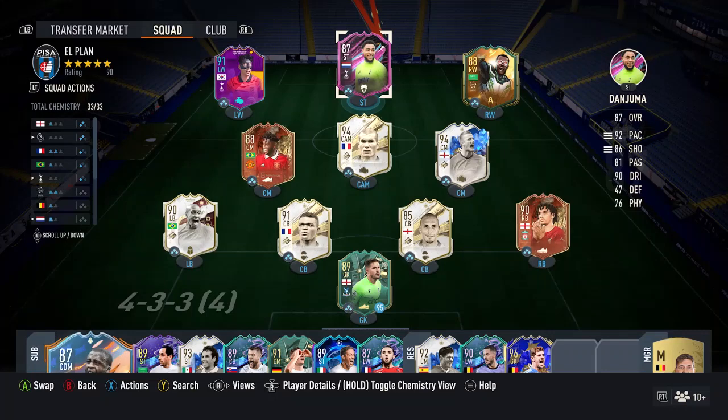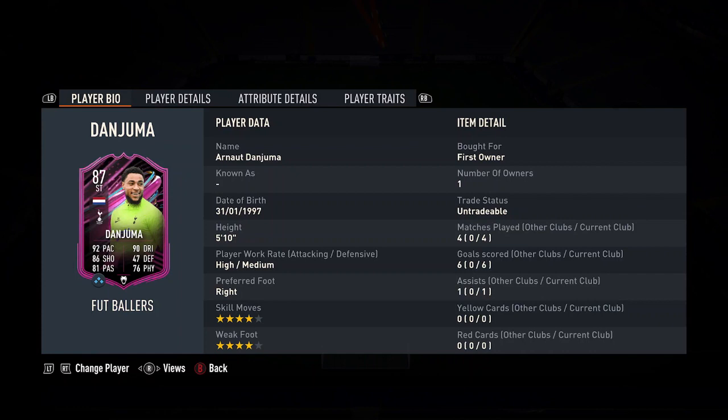Hi guys and welcome to another player review. EA released the 87 Footballers Objective Dan Juma last night. There are 13 segments to complete this card, but I think he's definitely worth completing. I got him earlier today and thought I'd do a review on him and see what he's like.